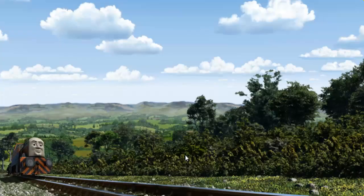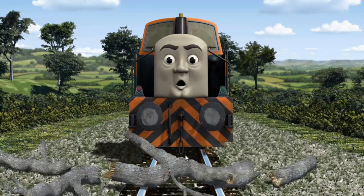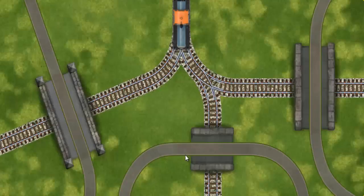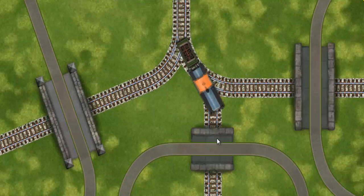Den went through the countryside. Suddenly, Den had to stop. He needed to go a different way. Show Den the track that goes under the shortest bridge. All clear.